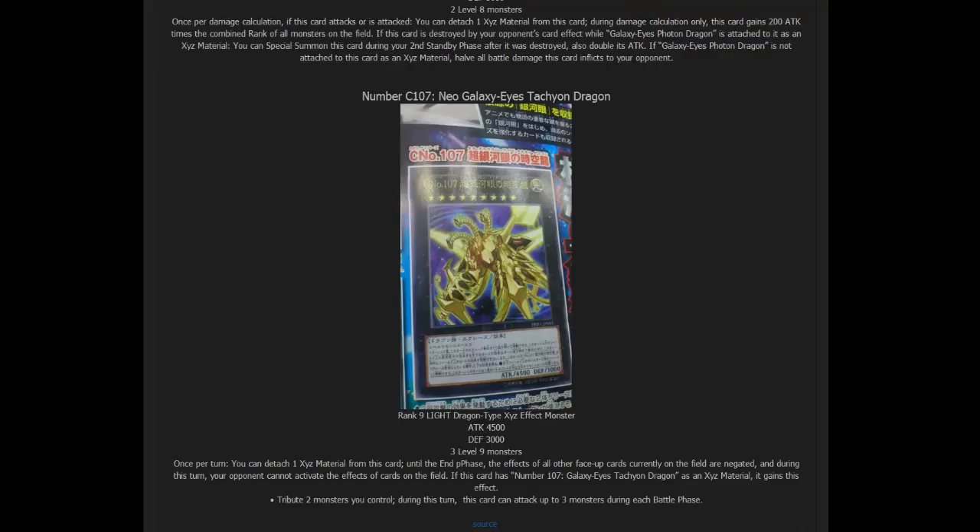Its effect is: once per turn, you can detach one Xyz material from this card — until the End Phase, the effects of all other face-up cards currently on the field are negated, and during this turn your opponent cannot activate the effects of cards on the field. If this card has Number 107: Galaxy Eyes Tachyon Dragon as Xyz material, it gains this effect — tribute two monsters you control during this turn, and this card can attack up to three monsters during each Battle Phase.